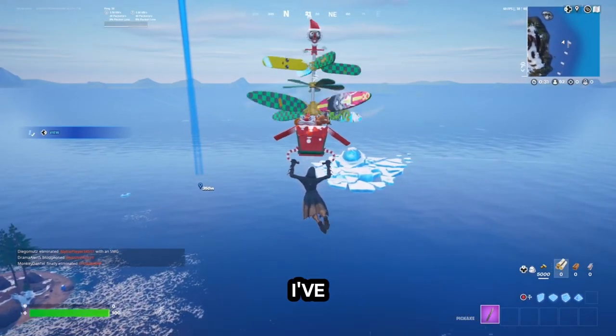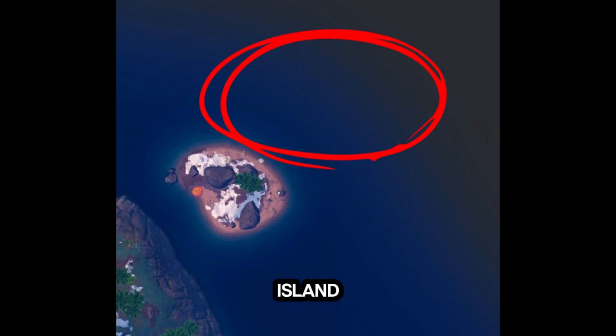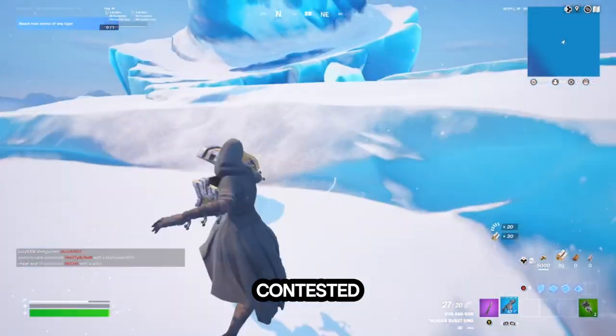So you want to know the best drop in Fortnite? I've got it, so let's go. It's located on a small island in the northwest of the map. You can see there's a lot of loot and low contention — the only person I got contested by was a bot.